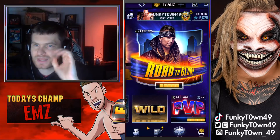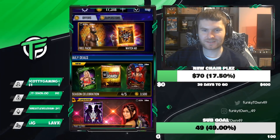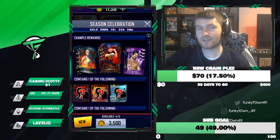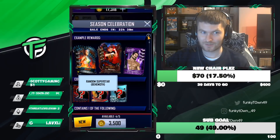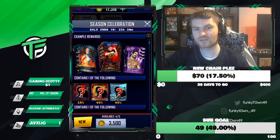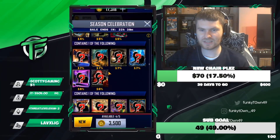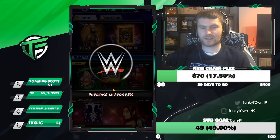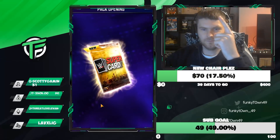We're getting into the packs right now. These Season Celebration packs are in the store — here's what you can get: Biomechanical, Swarm, Behemoth, and also females. That's the big reason we're opening these. There's a 15% chance of a Behemoth, 40% chance of a Swarm, and 45% chance of a Biomechanical. You can also get stuff from other seasons, but it's only good for images. Let's start off with pack number one.